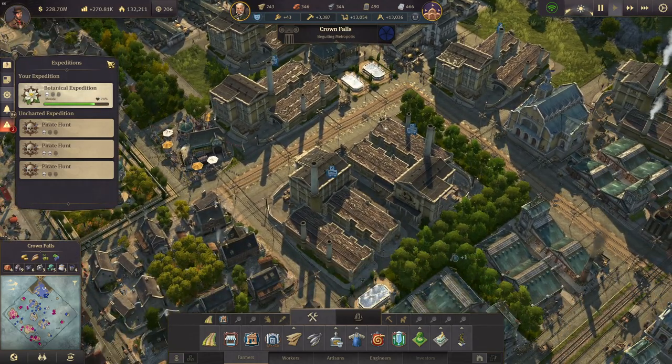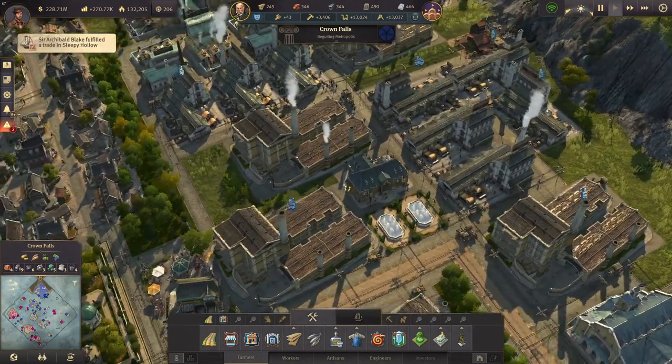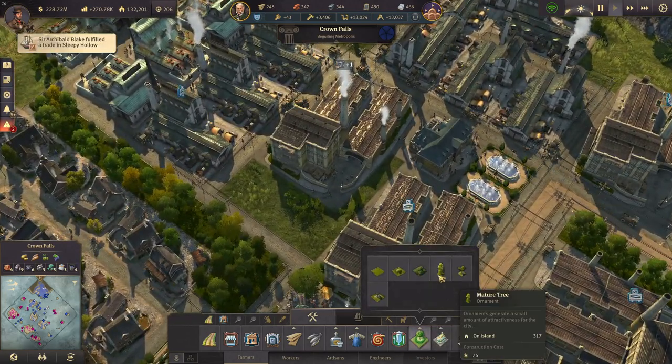So far so good — no big deal here. We're still in pretty high morale. It's a level 1 botanical expedition so I'm not expecting any serious problems there.